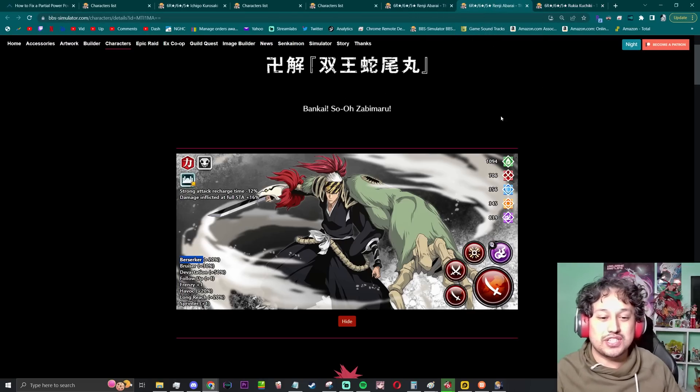Next we have Renji — people are going to be a lot more excited for him because this character was genuinely really good, if not OP, when he was originally doing his thing. He has a lunge for his first strong attack just like Rukia, so 570 radius. His second strong attack is a 720 AoE distant second strong attack — not as big as Rukia's, but that 720 AoE is actually really good because it comes out with all of its damage simultaneously, so he's not locked into place for an extended period.